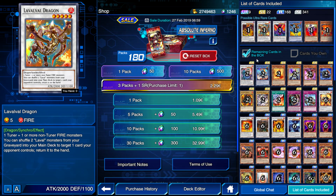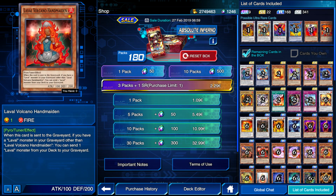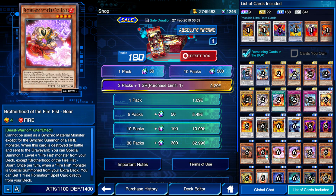Our next Ultra is a Laval Synchro — 1 tuner plus 1 or more non-tuner fire monsters, so it's a fire-type monster. This is pretty much a fire-attribute oriented box; there are a lot of fire types in here. You can shuffle 2 Laval monsters from your graveyard back into your deck, then target one card your opponent controls and return it. It's a pretty cool card — it's going to give Laval some support, which might make them slightly better. Lavals are still pretty mediocre, but this helps. It's nice that they do have a synchro, and there are tuners for them in this box.